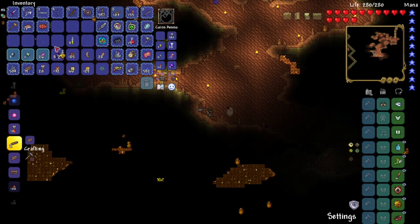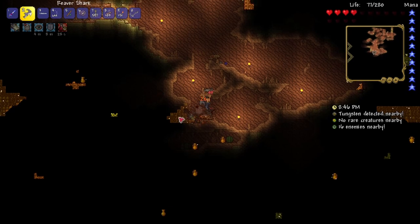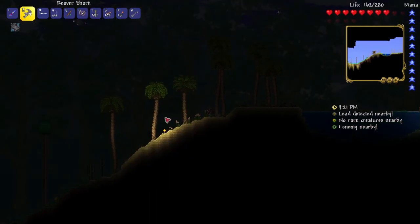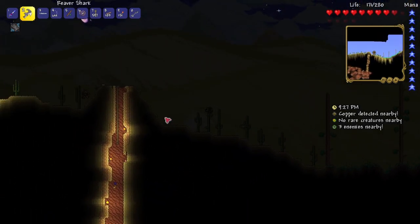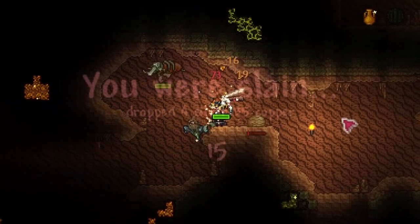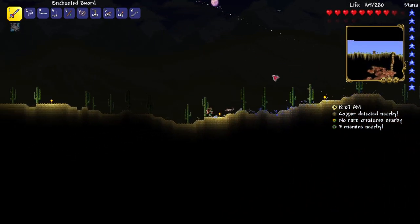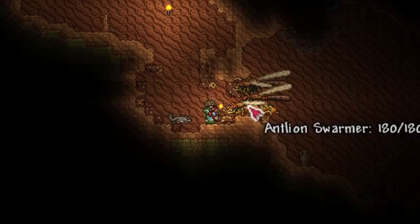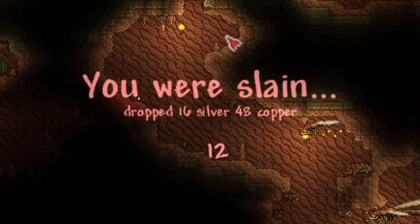Okay, let's try a potion. Ooh, look at that. I just got into a situation where it was like an antlion charger spawner and they just came one, two, three, blah blah blah. I'm not doing too good. Wasting potions left and right here. Let me try from that other direction. Life crystal nearby - that's what I want to see. At least I didn't use the potion yet.